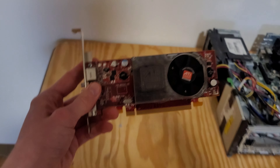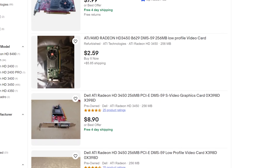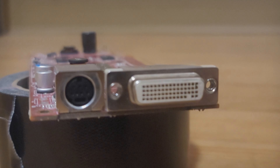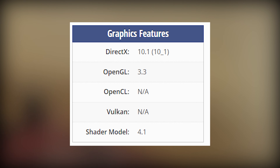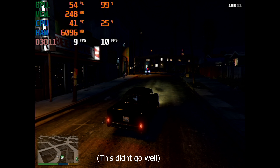Well, this is the 3450 and it's a piece of — let me start with the good points. It works, the fan spins, and it's cheap. Everything else is just horrible. It uses a DMS-59 port whose adapter costs more than the whole card, it only supports up to DirectX 10, and it has less RAM and a slower core clock than my watch. And we're going to try to game on it.